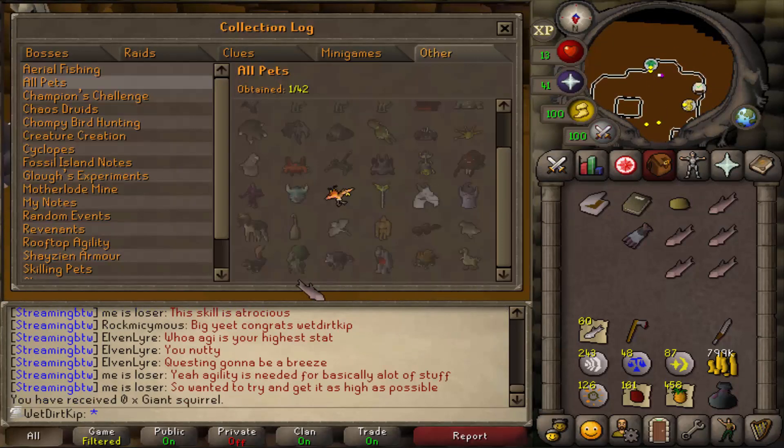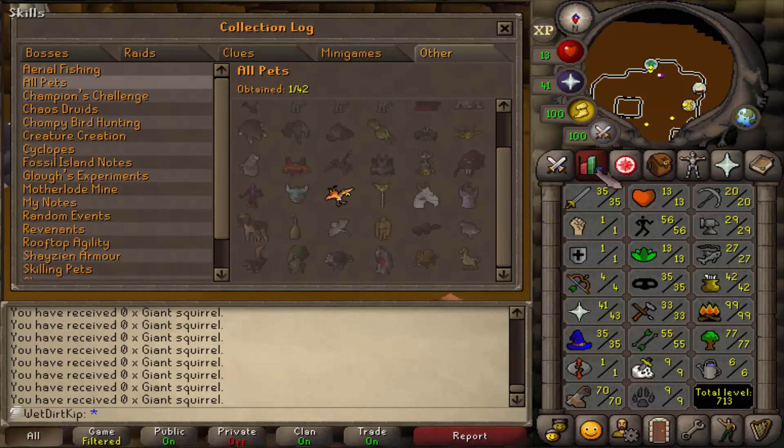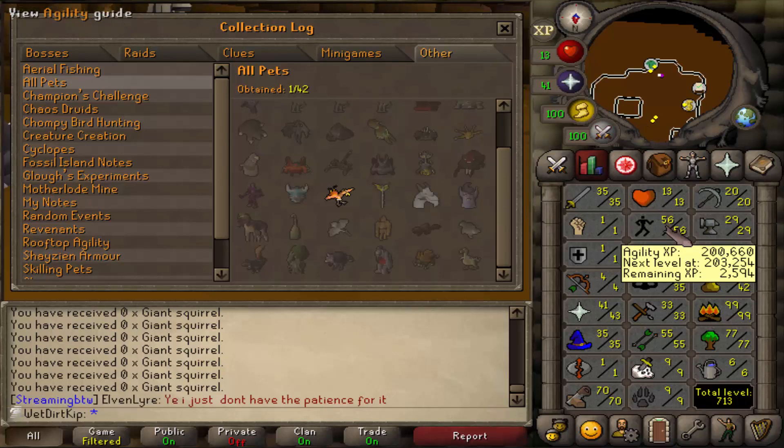We get a 30% run energy increase when standing still — it's so freaking cool. Look at us. Small accomplishments like this really just feel so good. Imagine being an Ironman, a YouTuber, and a streamer, and not having the giant squirrel pet by 56 agility. We actually got that earlier than I thought — I was expecting 58, but yeah, 56 agility. Graceful is done.